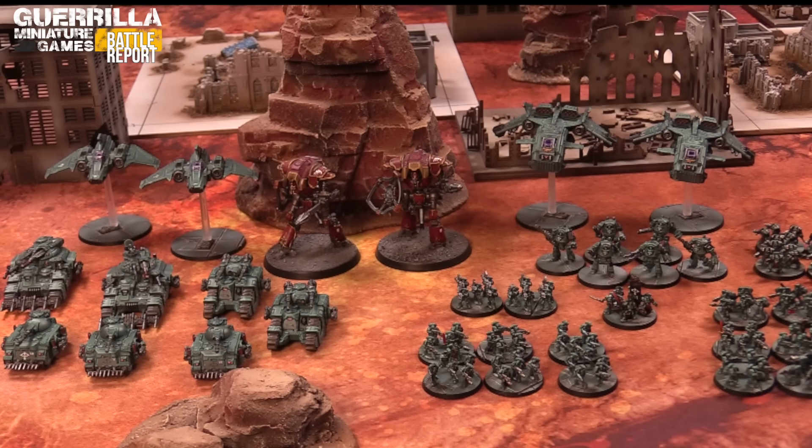Here is my 1500 points of Sons of Horus. I have two formations and an auxiliary formation. My first is a Legio Demi-Company with a tactical detachment with assault marines and two rhinos as outriders, a terminator support detachment, a dreadnought maniple, my legion command squad, and another tactical detachment with missile launchers and plasma guns - both riding in two Storm Eagles. My second formation is a Legion Armored Company with two Kratos as the heavy detachment, Sicarians and Predators as tank squadrons, supported by two Xyphon Interceptors.